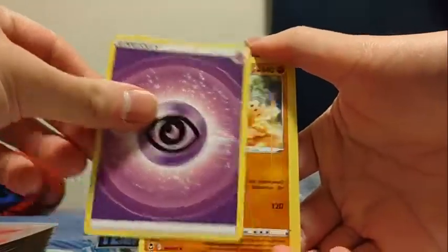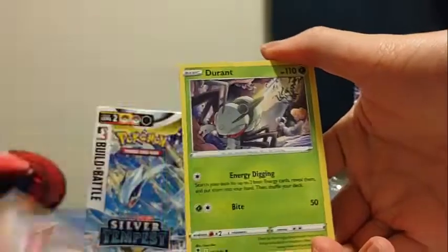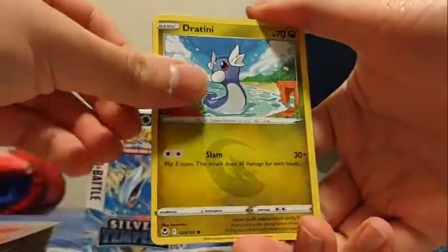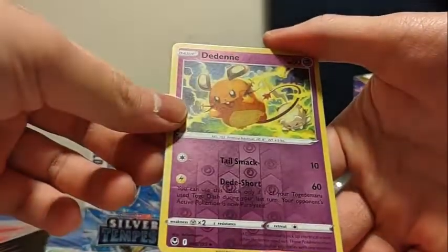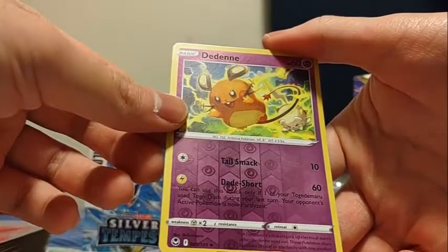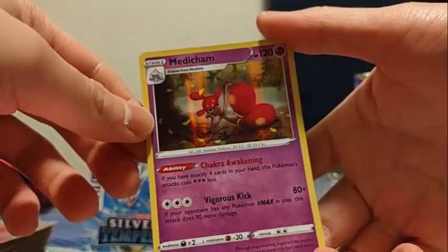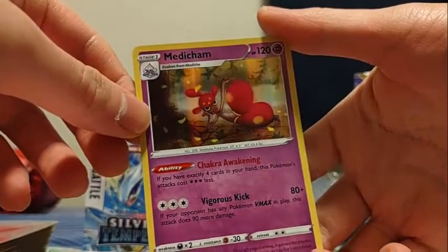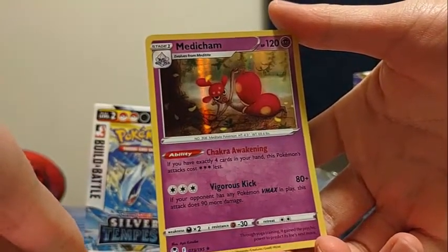We got our packs. Let's see what we can get from this pre-release kit: Psychic Energy, Palisand, Matang, Furry Sold Girl, Routes, Durant, Fletchling, Dratini, Clink, reverse Dedene, Dedeshord. And ooh, a Medicham! Draw me like your French girls — if you have exactly four cards in your hand, this Pokemon's attack costs three colorless energy less. It does 80 damage, and you can do up to 170 damage against a VMAX, so you can one-shot.